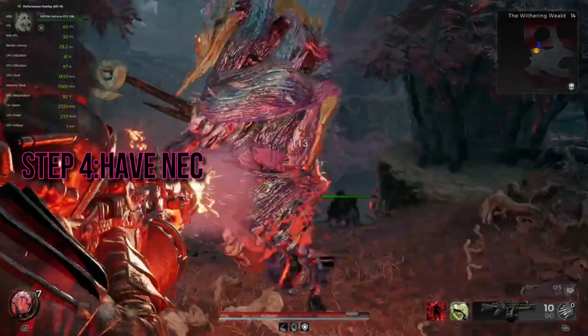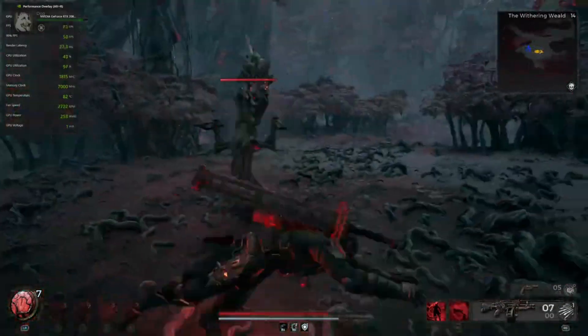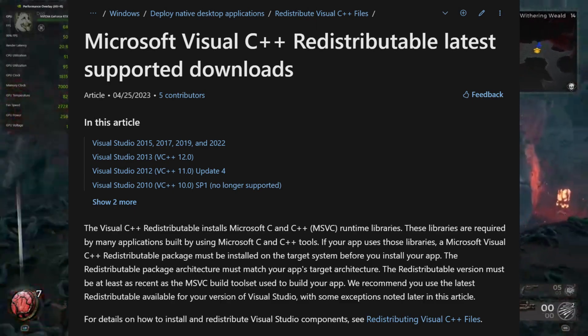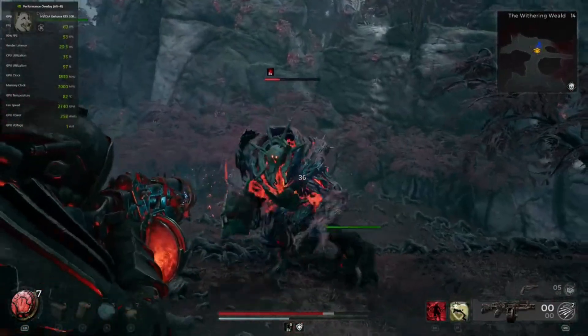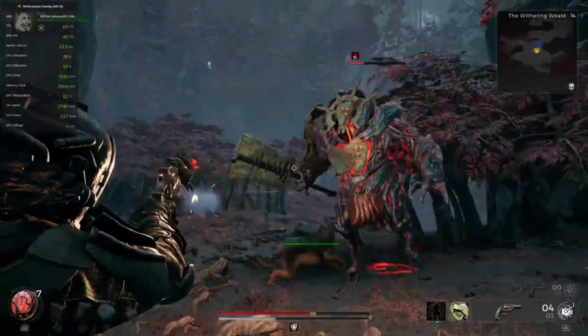Step 4: Install Necessary Runtime Software. Ensure you have all the necessary runtime software for Remnant 2 to run smoothly. Visit the Microsoft Visual C++ Redist website, download and install the latest redistributable software as well as older versions back to 2012. If they were already installed, click Repair instead. Restart your PC after installation.